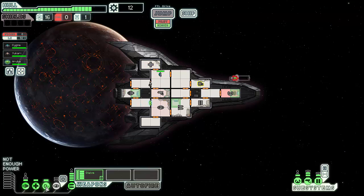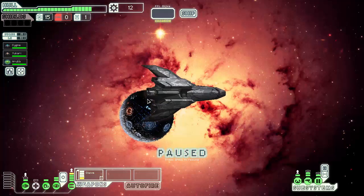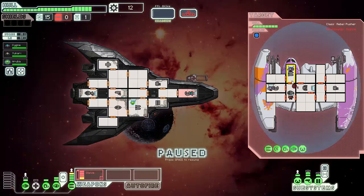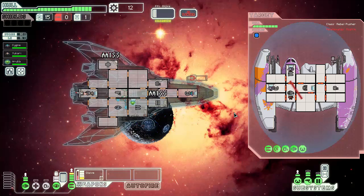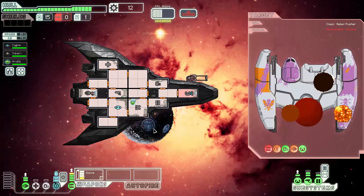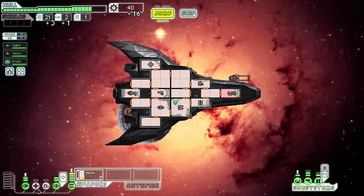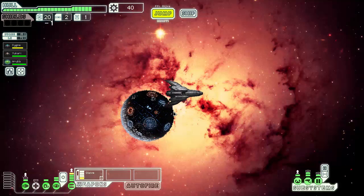Let's try rushing shields again. You're a specific loadout - one, two, three, four, five, six, seven, eight - just hitting four rooms will end them dead. Alright, fully scrapping everything. Let's not even spring for one power bar - just straight up rush shields. Nothing more, nothing less.